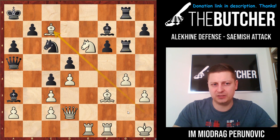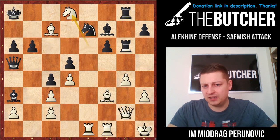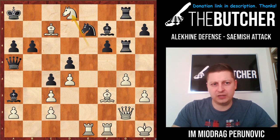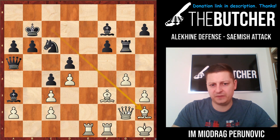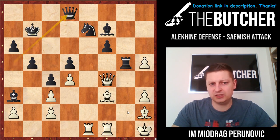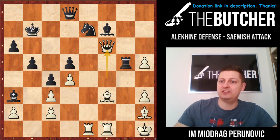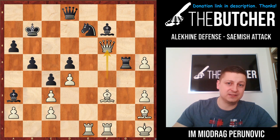I'll briefly show you what happened in the game: bishop c7, queen g2, knight d8, and he was winning. So after rook d8, bishop d8, knight c6 — I'm just going a bit faster, you'll have at home enough time to check all these moves. But this is just a model game: how is one supposed to play these positions when the light-square bishop came out and when they go with that c5 move?